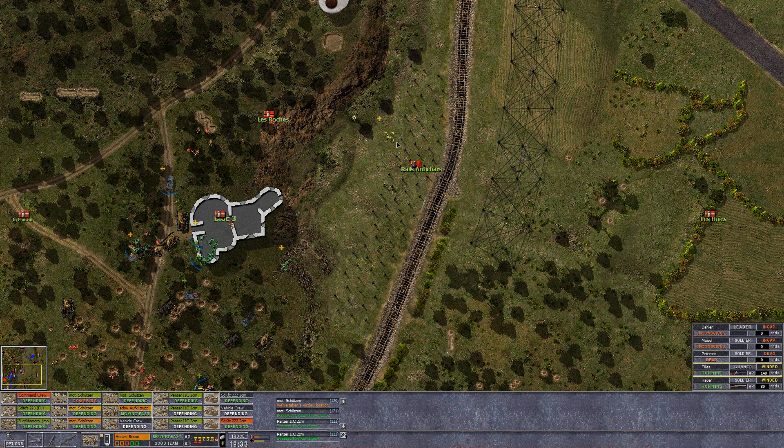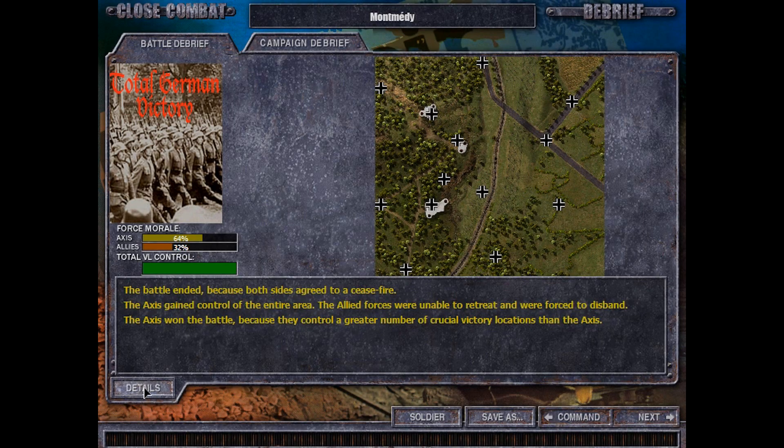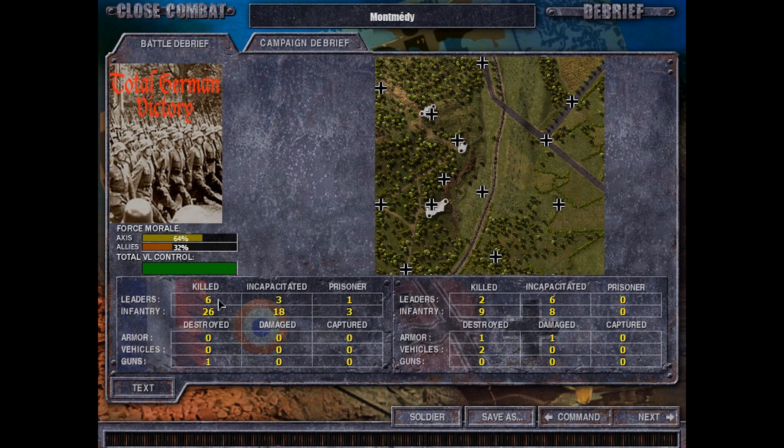Hopefully at least one of these guys doesn't step on a mine. It's secured. It doesn't really matter if they die on the minefield — they're not going to be in future battles anyway due to taking too many casualties. Either way, we can maybe run in here, get this, hit truce, and win the game. Very nice.